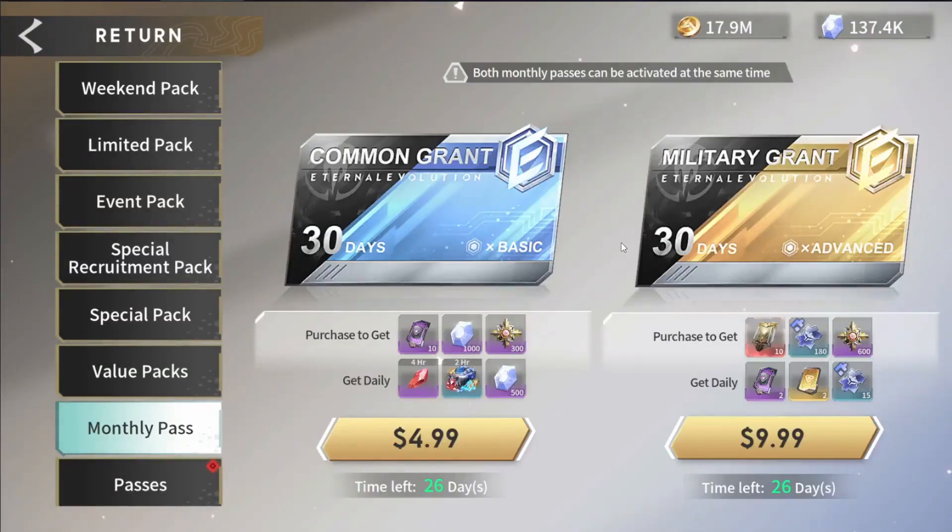Going back to the monthly pass: the basic is five dollars — I'm really only looking at those daily gems. The advanced is ten dollars, and I would do both. You get 10 limited tickets overall plus two basic summons and two advanced summons daily. How I value limited tickets in this game is a one-to-one ratio — one dollar for one limited ticket. If you can find better value that's even better. So 10 limited tickets already pays for the value of this pass, and on top of that you get some good daily resources.